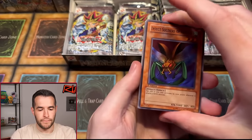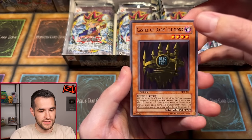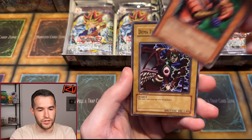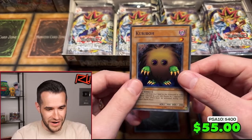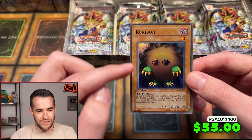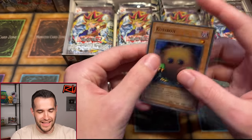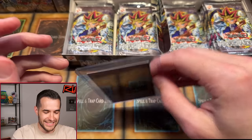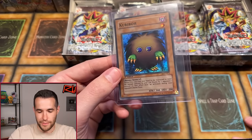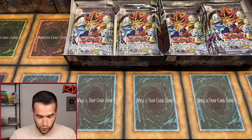Next pack: Insect Soldiers of the Sky, Hunter Spider, Occubeam, Castle of Dark Illusions — centering looks pretty good — Armin Lazard, Bistro Butcher, Doma the Angel of Silence, Little Swords of the Veil. And a Karibu! Centering is not great, but that is one of my favorite supers — Karibu is so nostalgic. An absolute banger. Almost every super in this set is good, and then Karibu is just — Lewis said that'd be fire and he called it. Really, really good pull.